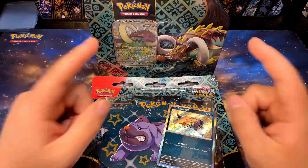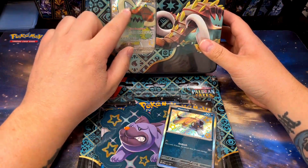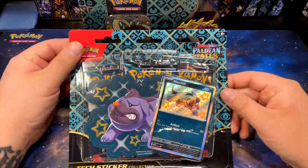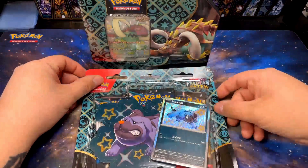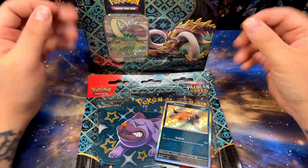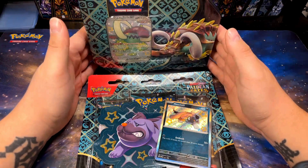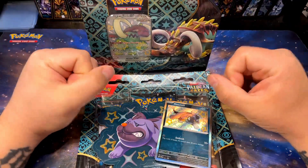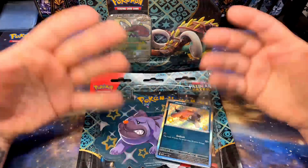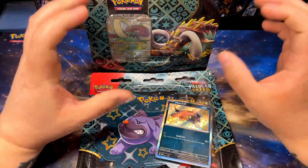Hey, what's up guys, Jay Zab here. Today we're gonna be opening some Paldean Fates — we're gonna open this Great Tusk EX tin and also this three-pack blister Maschiff sticker collection. This was part of my pre-orders. I haven't been opening too much of these; I opened one tin and one three-pack blister before and now I'm finally getting to opening the rest of my stuff. It's just been kind of a crazy couple of weeks.